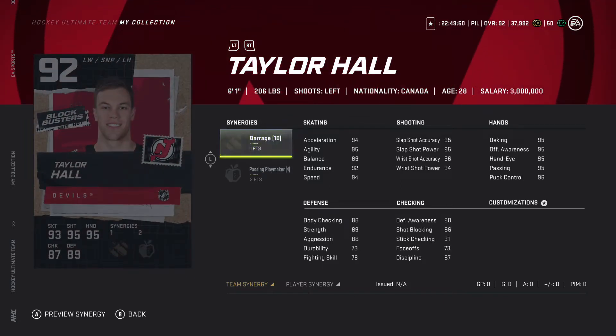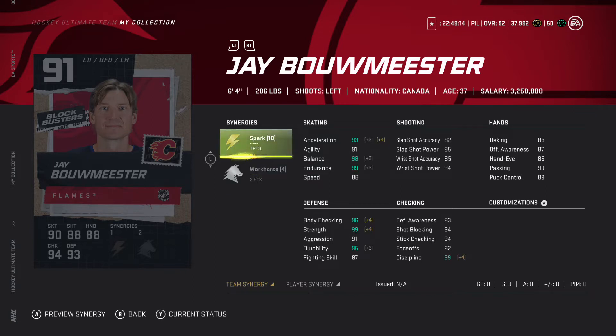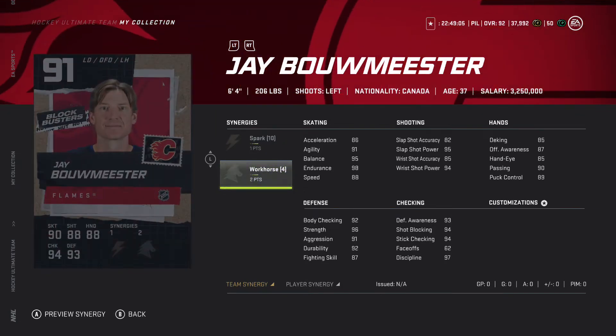Moving on to the base cards — Taylor Hall with one to barrage and two to passing playmaker. The card is obviously going to be unreal with speed, shot, and hands. But two to passing playmaker — just not what you want to see from that card. Jay Bouwmeester with one to spark and two to workhorse looks pretty solid — six foot four, and with those synergies activated you can see 93 acceleration. Honestly doesn't look like a bad card.